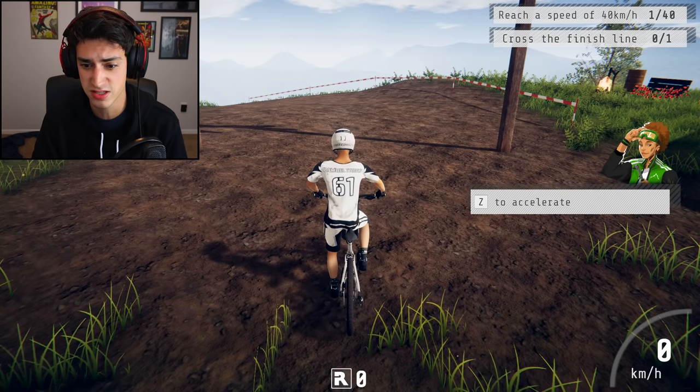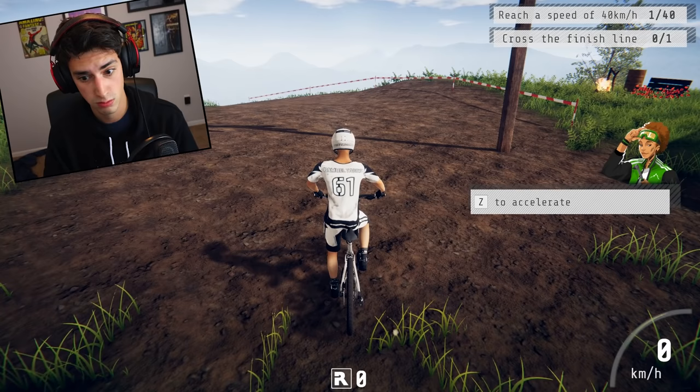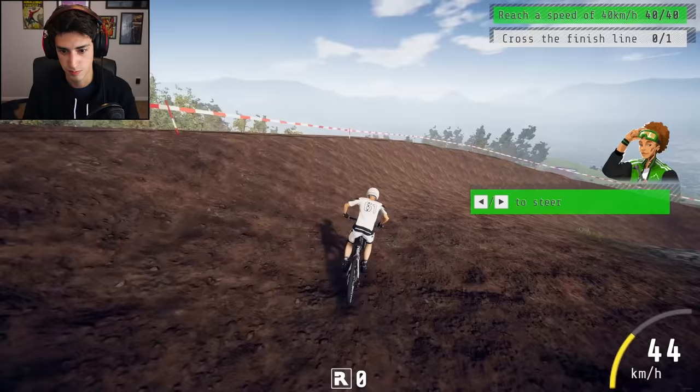This is the tutorial. Press Z to accelerate. That's interesting, okay. I'll do it though. I'm doing it. Nothing's happening. Literally nothing's happening. Oh, there we go. Okay. We're going. Press arrow keys to steer. Got it. I am flying, dude.